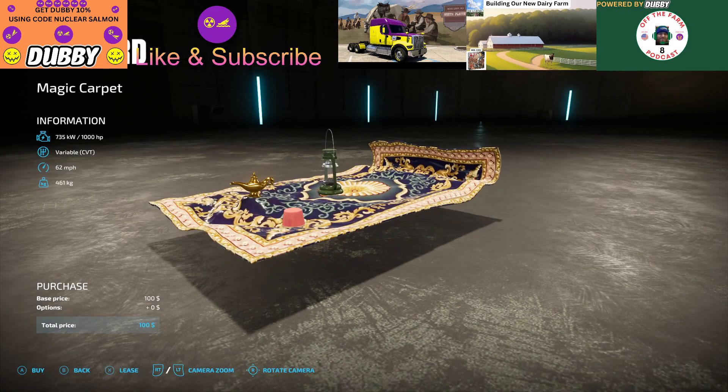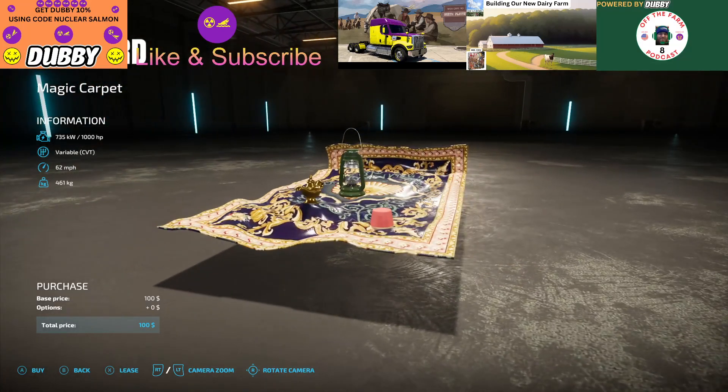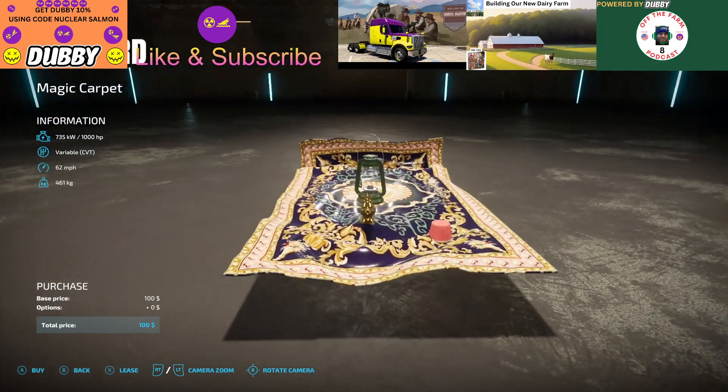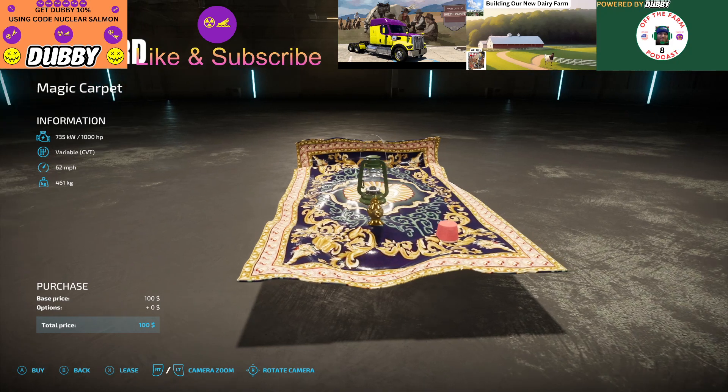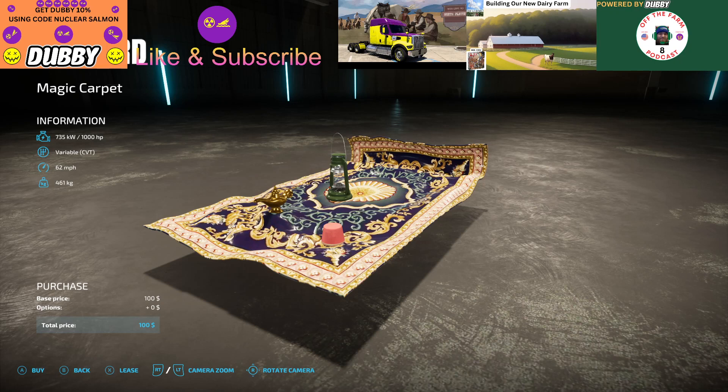$100 and you get a Magic Carpet with a lamp and a lantern, and you get the little hat there for the monkey as well. This Magic Carpet is by Notready — one of those names.